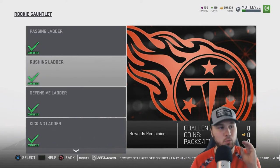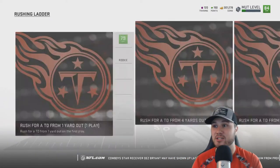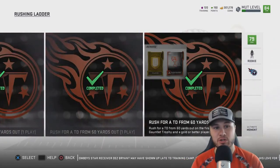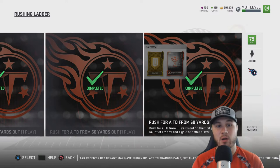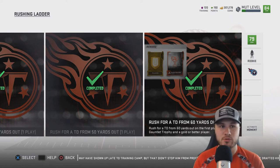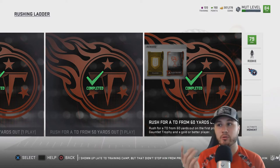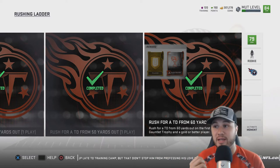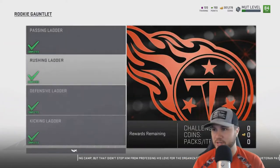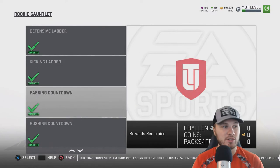I want to warn you about two tough ones and give you some plays that I think will help. If you scroll down to the rushing ladder, you need to rush for a TD 60 yards out on one play. The two plays that worked really well for me were halfback counters, or if you're playing the computer on rookie, reverse plays with your slot receiver — those trick the computer and work well.